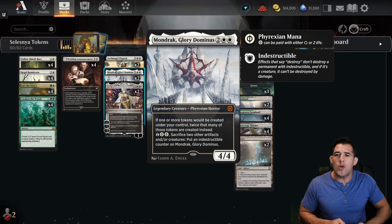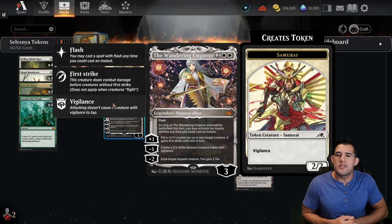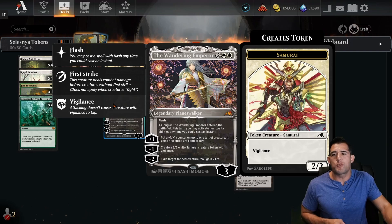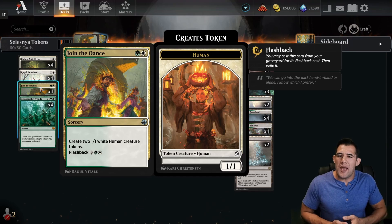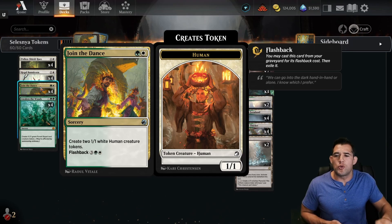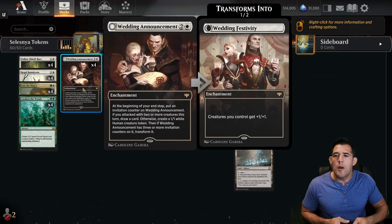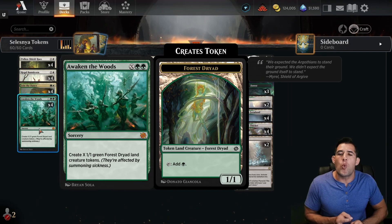Because we are a creature deck, we have Mondrak — we want to double all those creatures. Got to have a couple copies of Wandering Emperor; sometimes you just need that removal, that little extra life gain, and it is going to be a token producer as well. Then we have Join the Dance, probably our best choice for recurring multiple tokens. Wedding Announcement has to go in here — pumps our whole squad and puts out tokens as well.